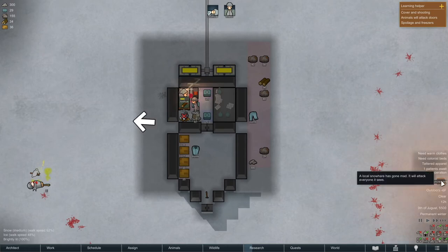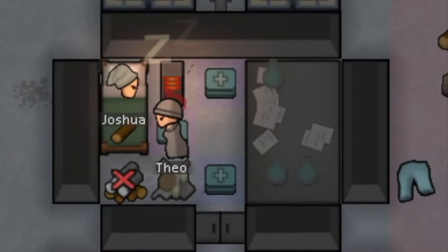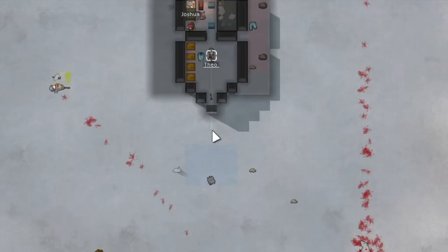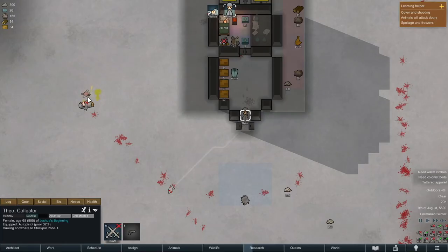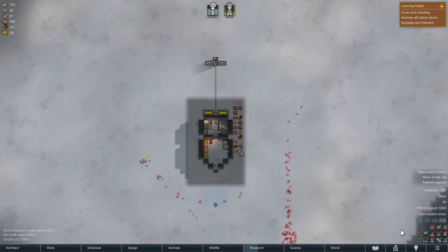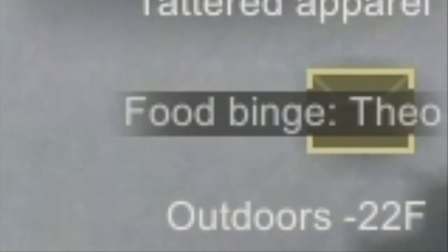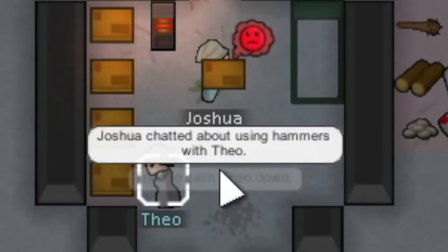While Theodore was operating on Joshua, a mad snowhare appeared, so I'm restricting the door until the operation's done. We draft Theo and kill the snowhare — one shot, dead, easy. While we're out there we go kill the alcoholic rabbit too. Not really sure why Theo shot the rabbit, but she's starting to get on my nerves. She goes on a food binge — yeah, we're not doing that. She's gone.